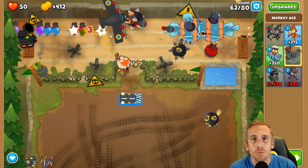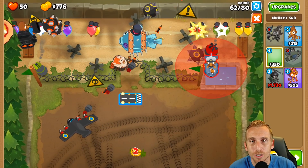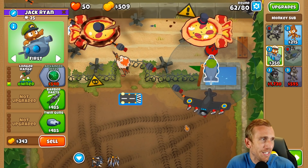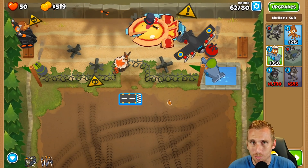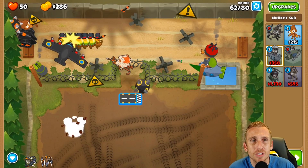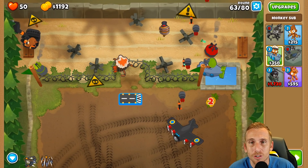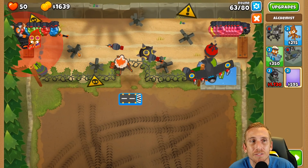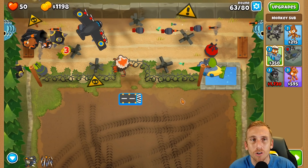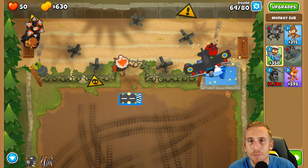Now we're going to rebuy the sub - lots of buying and selling on this map and Bizarre as well. That's just what it takes doing these crazy things with extreme mode and no monkey knowledge and limited towers. Now I'm going to get this guy back up to being an air burst dart triple gun with armor piercing darts. Then I'll put the sub on this sub instead of the specter, because he's doing his own thing over there.